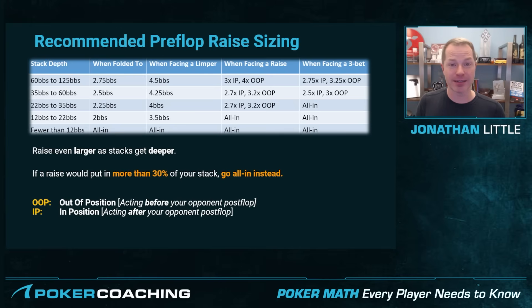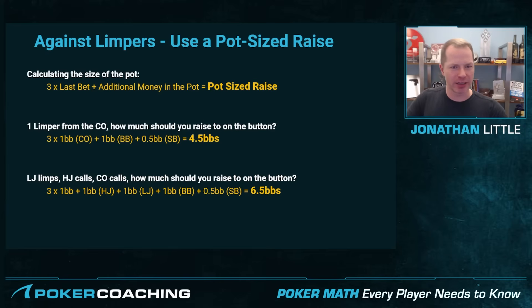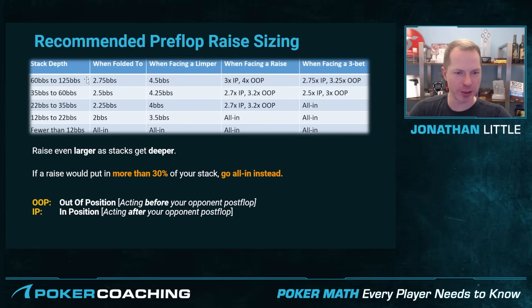This is how you play heads-up against one other player. When lots of people limp — especially common in small stakes games — you're going to want to use roughly a pot-sized raise. The formula for a pot-sized raise is three times the last bet put in the pot, plus any additional money already in the pot. So with one limper from the cutoff on the button: three times one big blind, plus the big blind, plus the small blind, equals 4.5 times the big blind — exactly what we had earlier. As you get shorter, you can make it a little bit less.